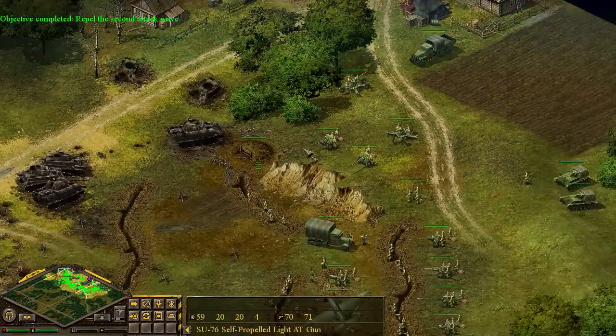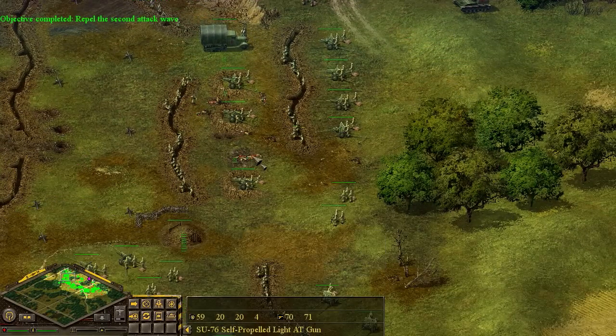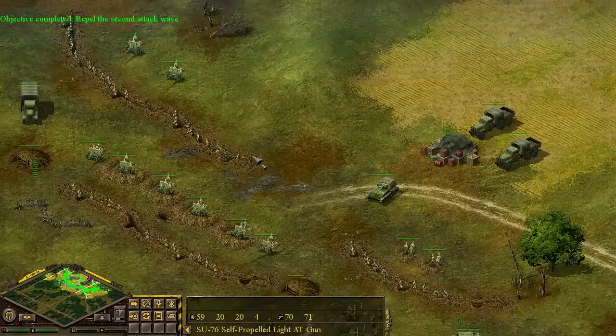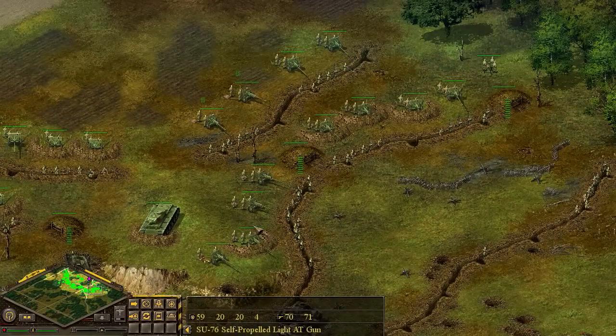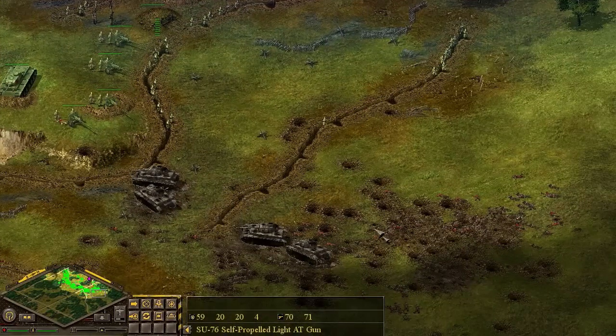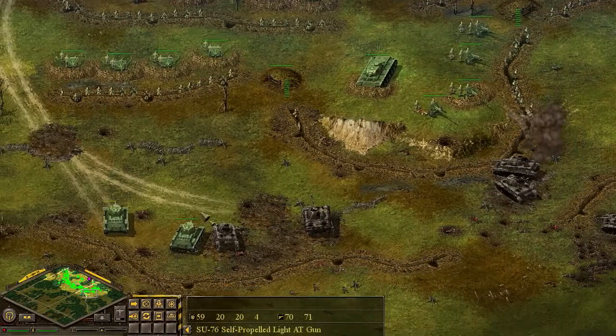We're going to put some SU-76s in some different defensive positions, and one thing that's important now is to fill holes - wherever troops have died or wherever it seems the enemy is going to more likely attack from. That's what we want to do.